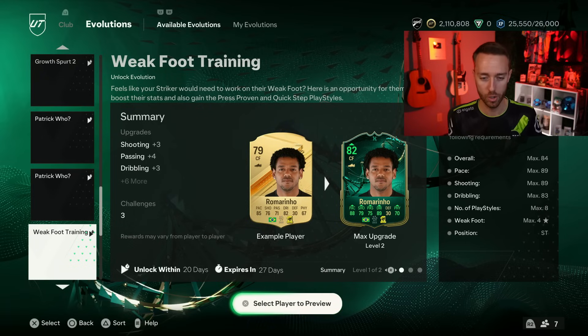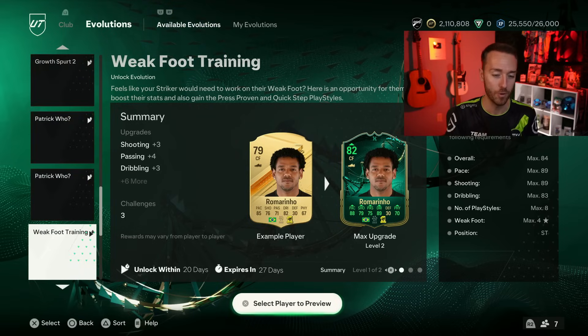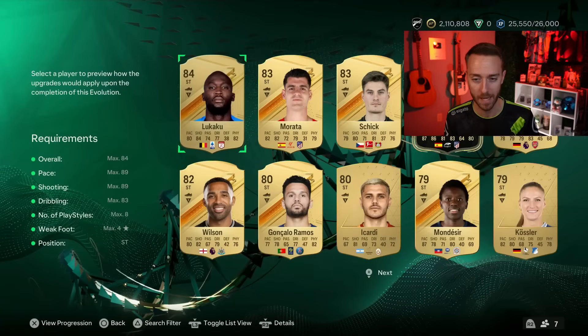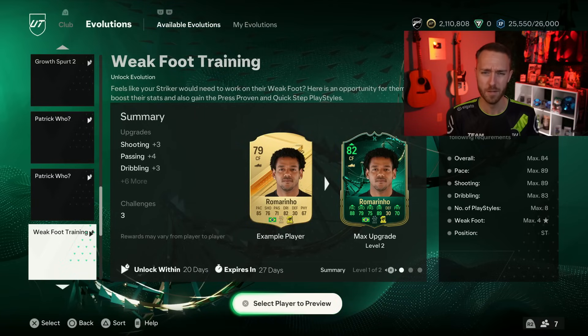Let's start off by just an overview — what are these evolutions? It's an upgrade to the weak foot and an upgrade to the skill moves as you would think. Now these were leaked beforehand and I think the leaks got our expectations up a little high, because when I first looked into this evo, I saw what fit that was in my club and I was like, there's not a whole lot in here that I just want to give a weak foot boost to.